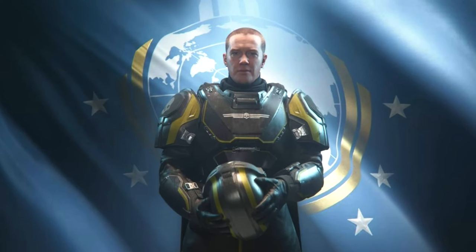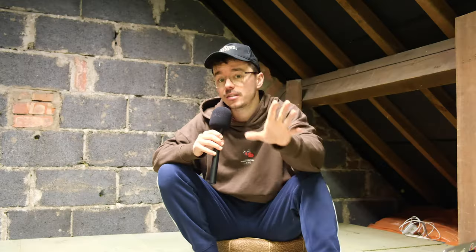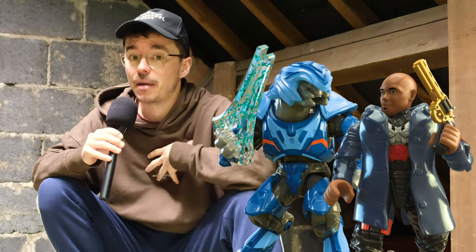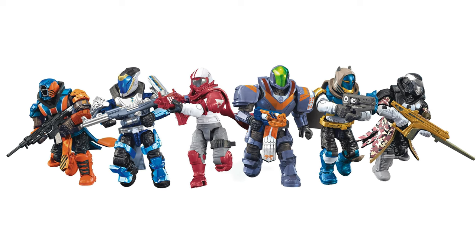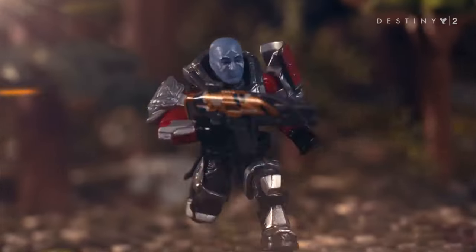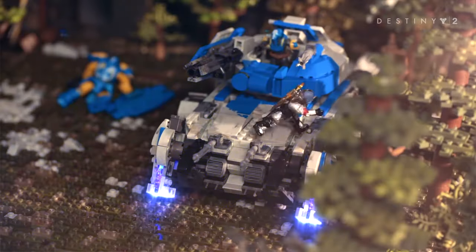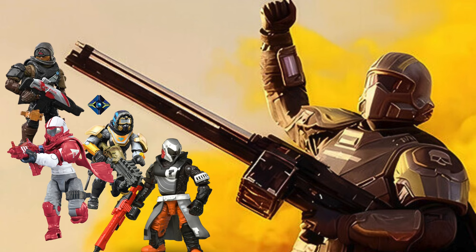Example one has to start with the Helldivers. We can't have a line without the brave men and women helping to protect our beautiful Super Earth. These designs, although fairly similar to Halo, best represent — in my mind — Destiny 2. Mega had the Destiny line for a long time; they created iconic molds of the Warlock, Titan, and Hunter, and so many iconic characters, continuing for many years to a lot of success. There are still calls today to bring back the Destiny line, but maybe some of it could be reimagined into Helldiver form.